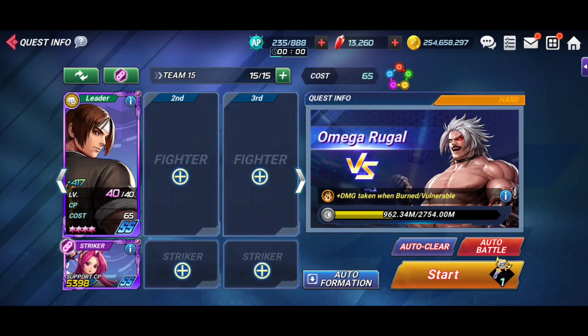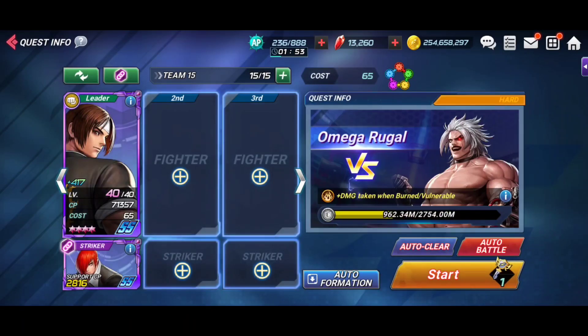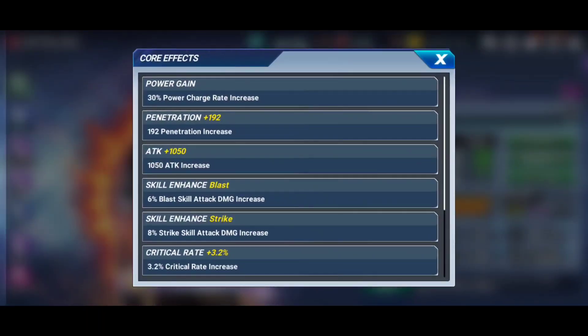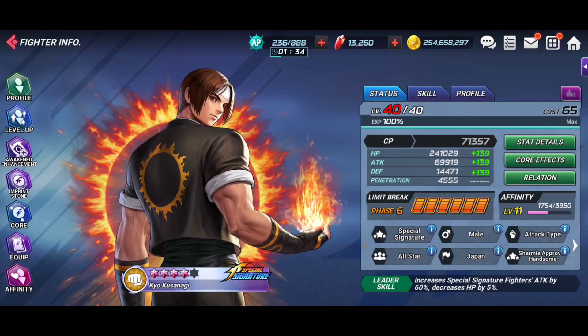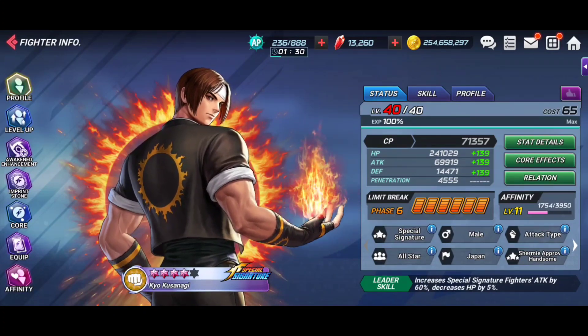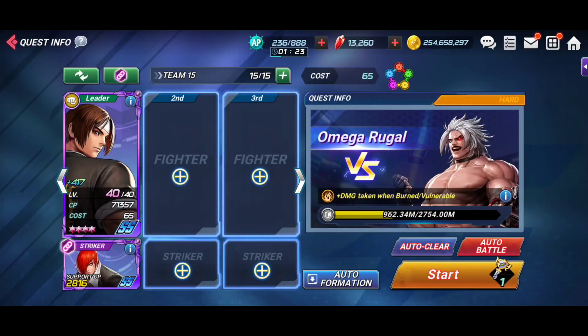Moving on to strikers, the main striker I tend to use is Iori — not Athena, but Iori. The reason is the core effect: it increases Kyo's active skill damage by 20% when Iori is on the team. To my knowledge, both Unshackled Instinct Iori and Orochi Iori do not count toward this; however, the gold and silver border Ioris do. So if you're on a budget, use those — but do not use the other fest ones.